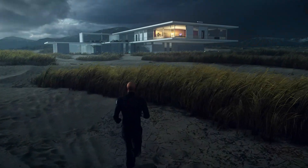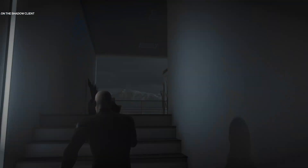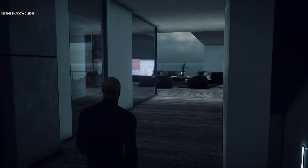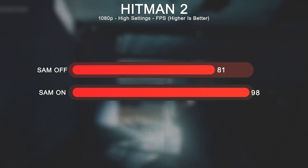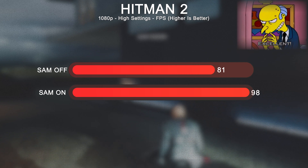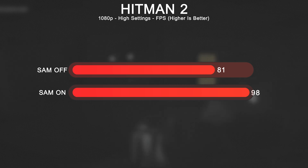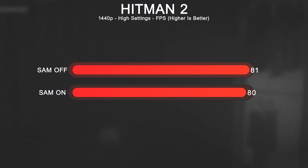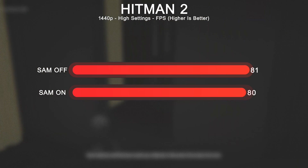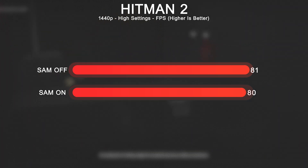Now Hitman 2. At 1080p high settings, this did make a positive difference: with SAM enabled 98 FPS and disabled 81 FPS — a gain of 17 FPS. Quite awesome, and that is what you'd like to see. At 1440p high settings, with SAM enabled 80 FPS and disabled 81 FPS — essentially the same, just 1 FPS difference.